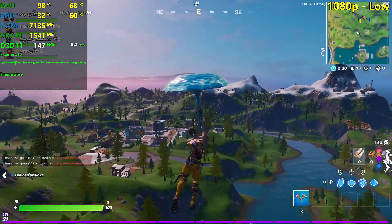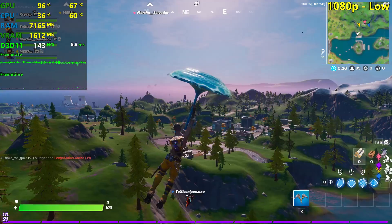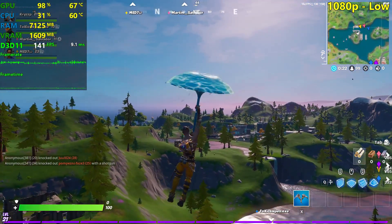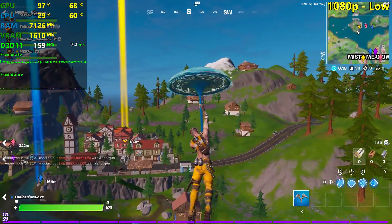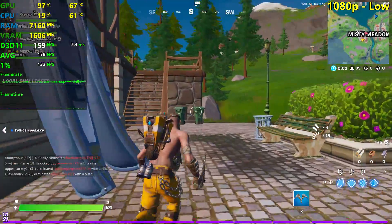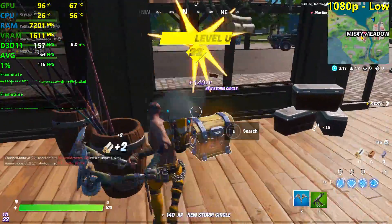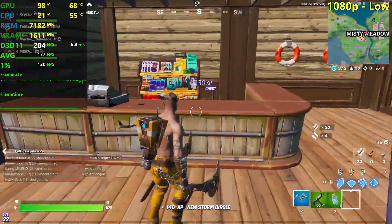Okay, we're almost there. I think no squad dropped with us — yeah, they're dropping there in Lazy Lake. It doesn't seem like anybody's gonna drop here with us, so that's good. Let's start counting our FPS. As you can see it's running really, really smoothly for now. Maybe we're gonna get some stutters here and there — at least I saw a few stutters in the other games that we tried here.